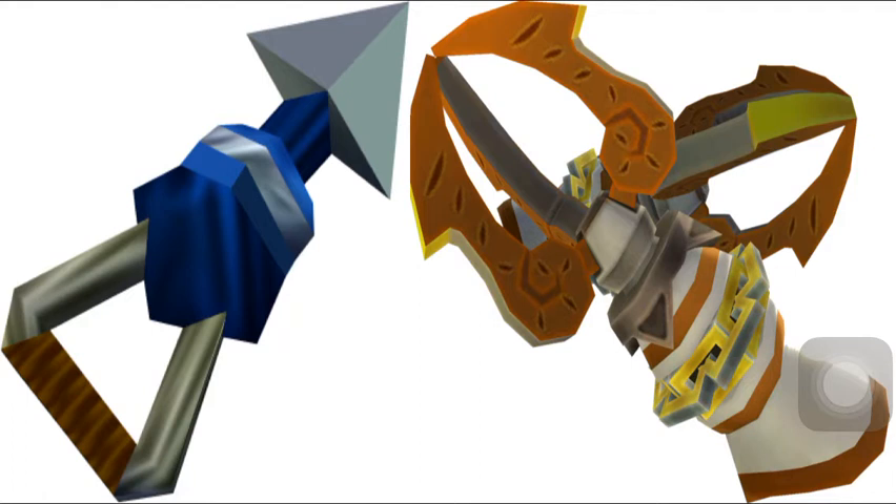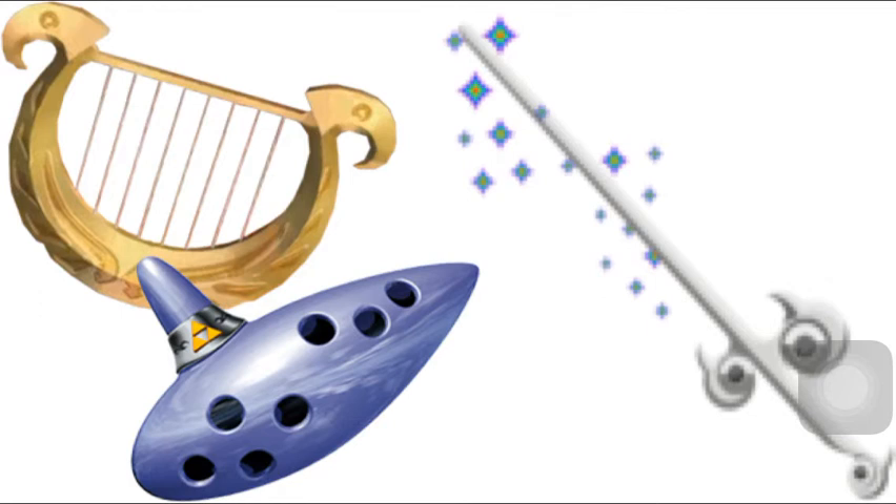At number 4 we have instruments. Instruments have appeared in almost every game — the Ocarina, the Goddess Harp, or the Wind Waker, which you can see on screen right now. Without most of them you can't get through the game. For example, Saria's Song in Ocarina of Time is needed to get into the Temple of Time. Without the Wind Waker you wouldn't be able to change the wind direction, so you'd just be going in one direction.